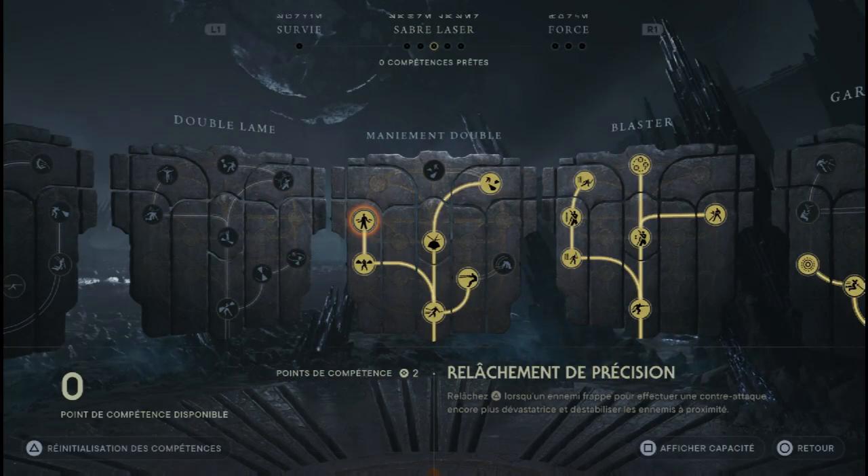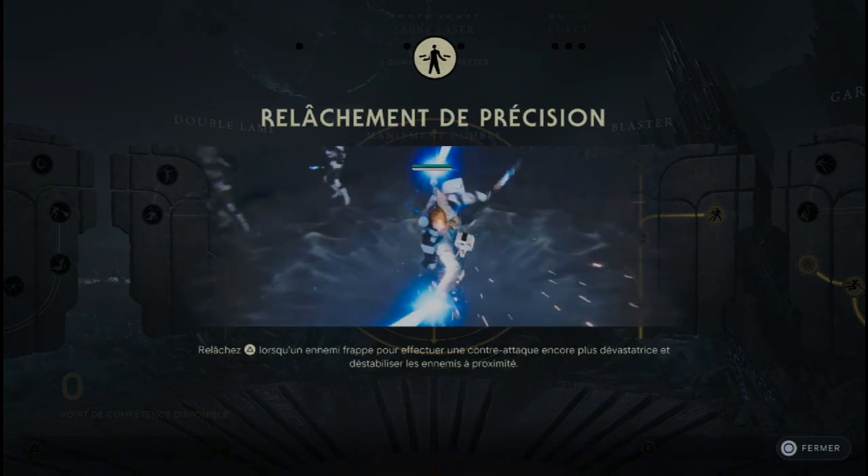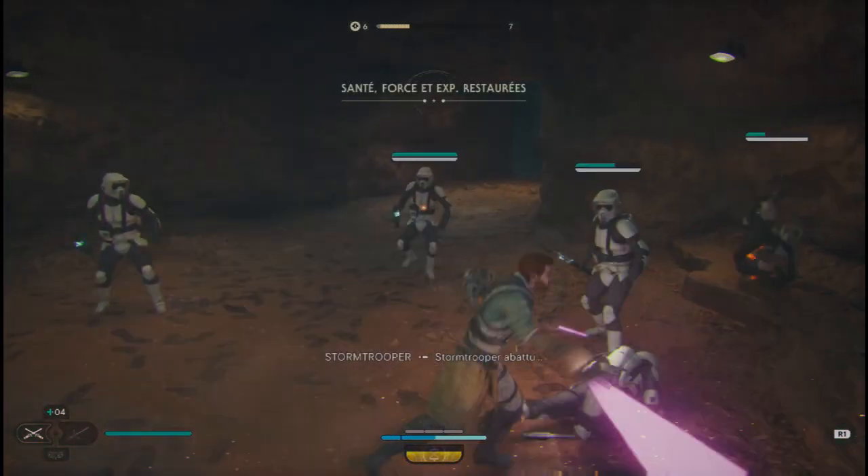On passe maintenant sur relâchement de précision, qui est une version améliorée de parade concentrée. C'est-à-dire que Kal fera aussi une parade parfaite mais fera des dégâts de zone supplémentaires et touchera d'autres ennemis.